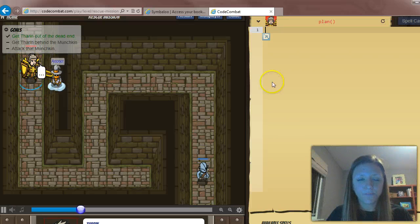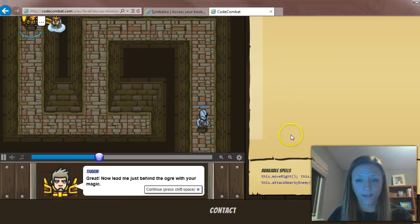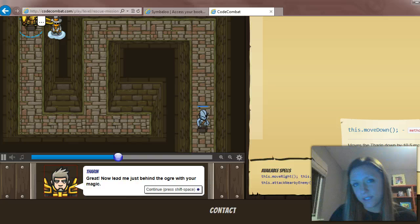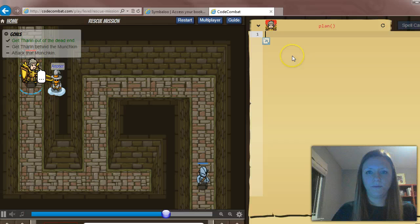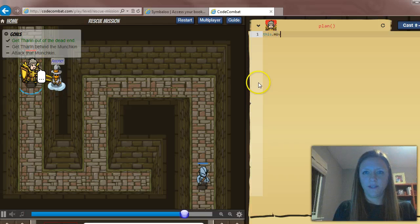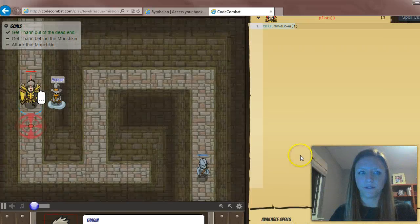On this first step, we need him to move down through that hallway. So we look for the control to move down. If you mouse over each of the controls, it explains what they do. This `.moveDown()` will move Theron down by 10 and a half meters. So I need to type in that code — moveDown, parentheses, semicolon — exactly the way it appears in the available spells.